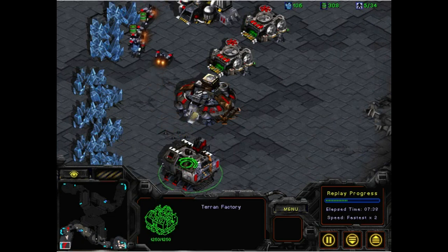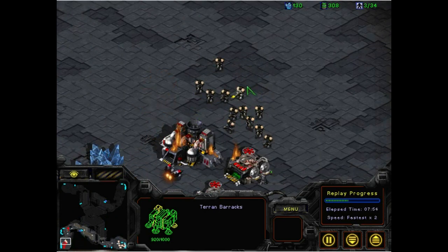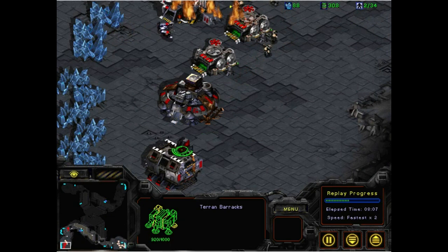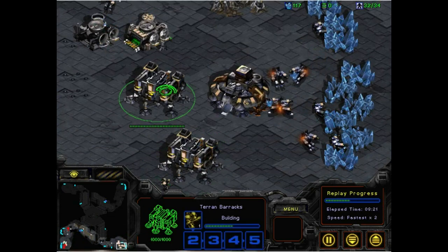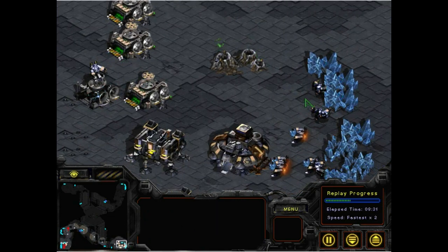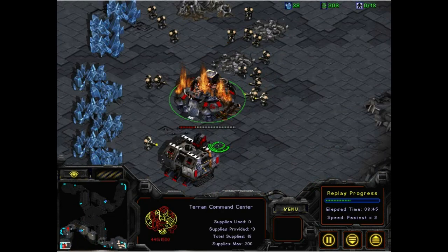Nothing is building here — nothing in the barracks. So now we've got about ten, eleven, twelve marines, with more floating in as you can see on the minimap. The base is under fire, so this base will be forfeit. Still nothing building. Back in LetaBot's base, we've got two barracks pushing out marines left and right, and some depots, with a modest SCV saturation. There goes the command center — poof.